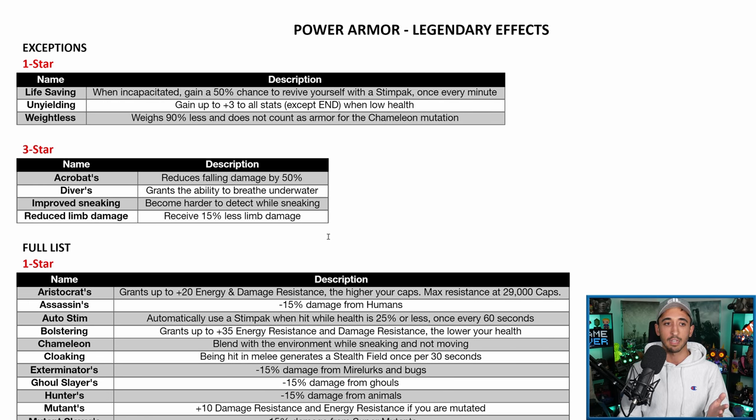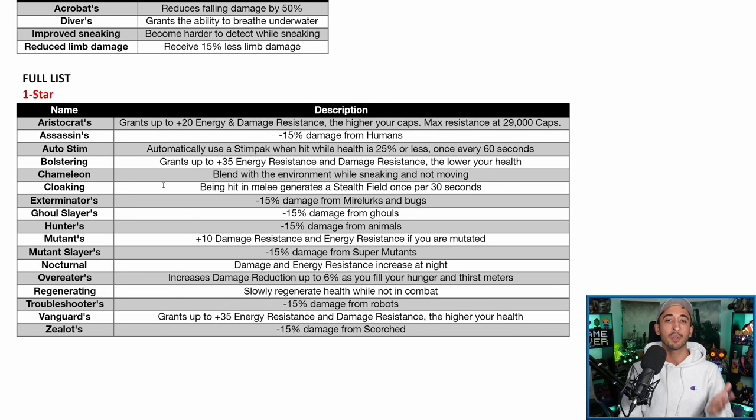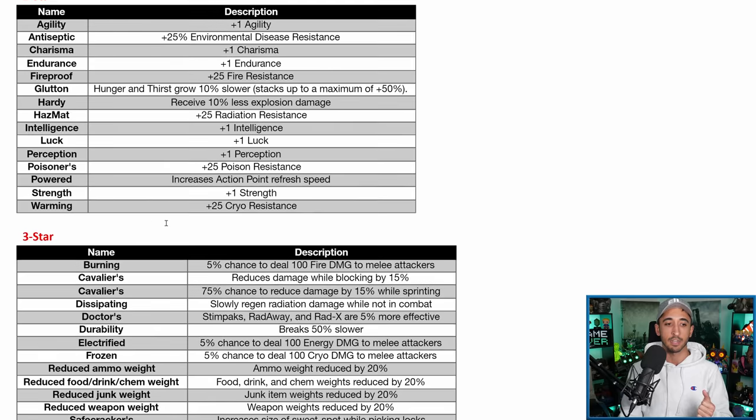I have two lists here. The first list are the exceptions — the Legendary attributes that you cannot roll on pieces of Legendary Power Armor. You can roll them on regular armor as Legendary if you want to, but you simply cannot get them on your Power Armor pieces. Keep that in mind. The second list covers the actual attributes that you can get on Legendary pieces of Power Armor, and we'll cover that second.